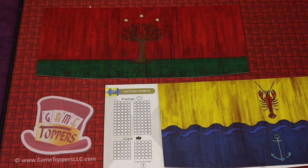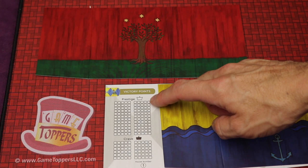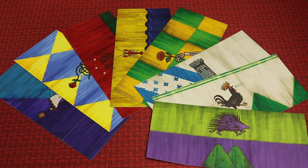King's Dilemma is a legacy game that you'll be playing about 15 times, where each player is going to have their own house. Over the course of the 15 games you're going to be gaining prestige and crave, which will help you score. How these score will depend on the choices you make over the course of all those games. Even though you're encouraged to play with the same group throughout, you can bring other people in — and there are actually 12 house shields to allow that throughout the campaign.